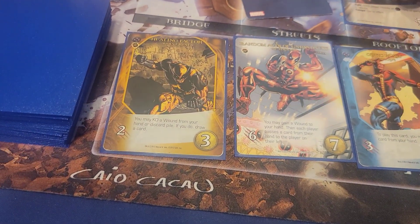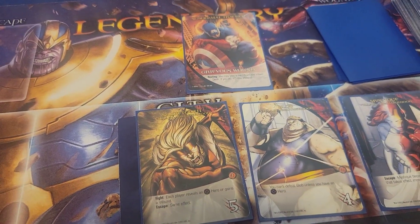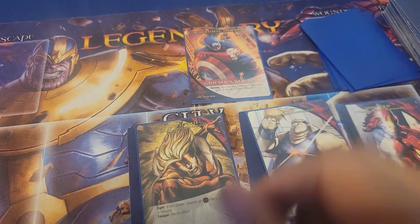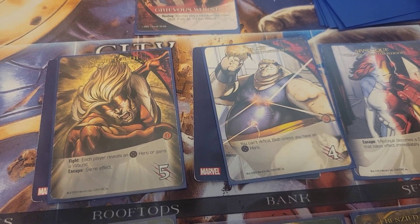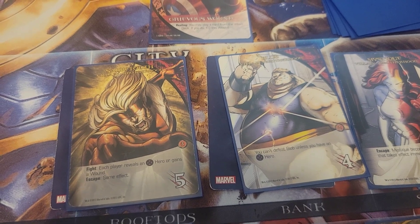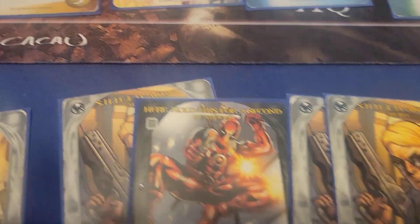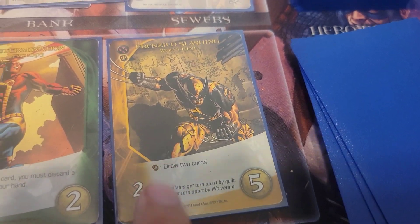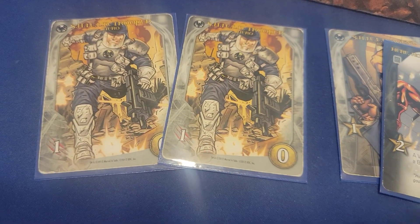A villain of my choice captures a bystander — I forgot to do that last time. I'll give Sabretooth a bystander and give Blob a bystander as well, placing them face down underneath. Now I have two villains carrying bystanders, which is dangerous because whenever villains escape with bystanders there are additional consequences. I need to defeat those guys before they escape. I have five Recruit, so I'll use them to recruit this Frenzied Slashing Wolverine card, which combos well with other yellow class heroes.